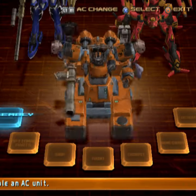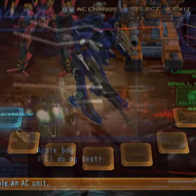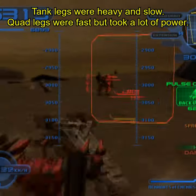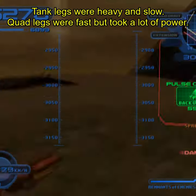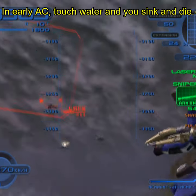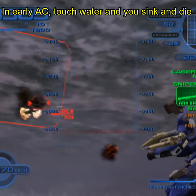Legs have always been one of the most important parts for your armored core. In the early games, the two classes of biped legs were well-rounded, quad and tank legs had significant trade-offs but let you fire heavy weapons while moving, and hover legs let you hover over water and such without any danger.